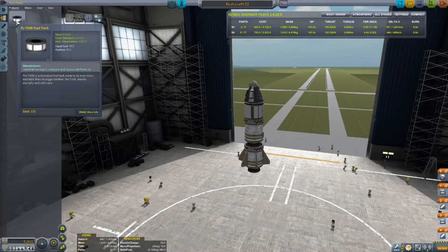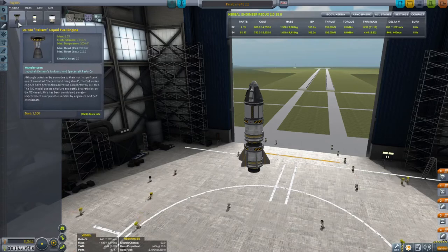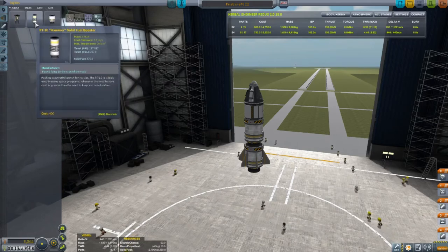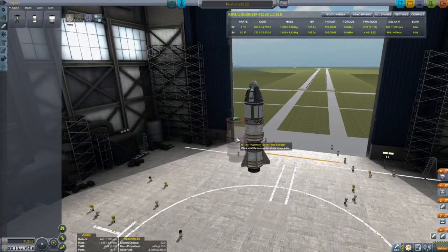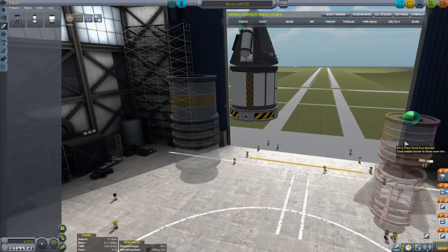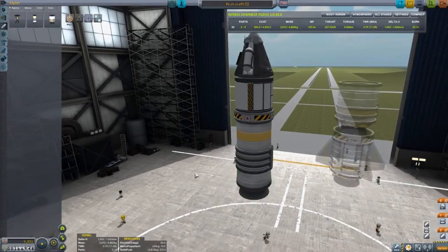That's a liquid fuel tank, so if we were to use a lot of those we could use the Reliant fuel engine — the liquid engine. You can see this is a bigger, stronger engine than the Flea.